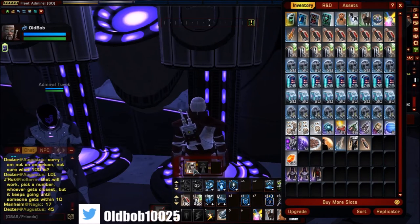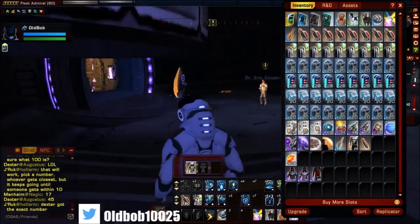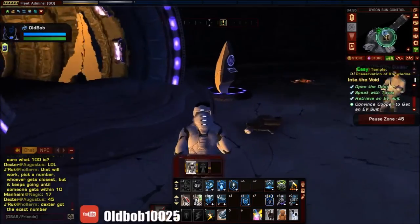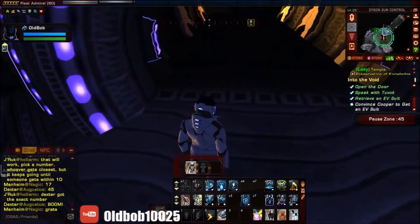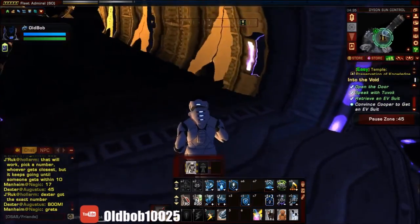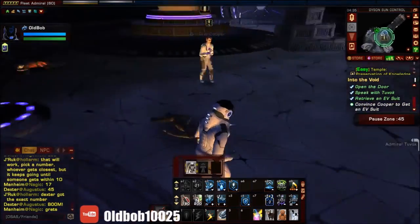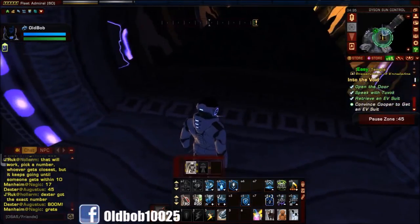Hit it off and hit this button there. Now we're going to go through the remaining mission conditions. I'm going to fast-forward through all this until the end and show you about the Lobi Crystals — about how to go get them.